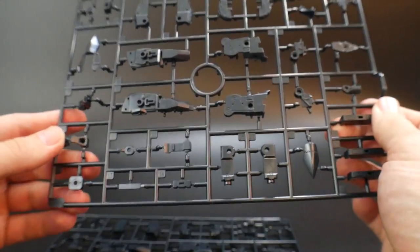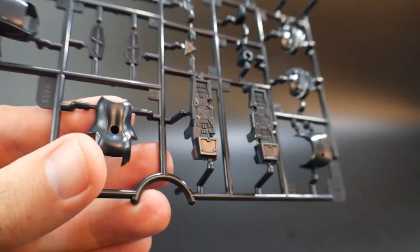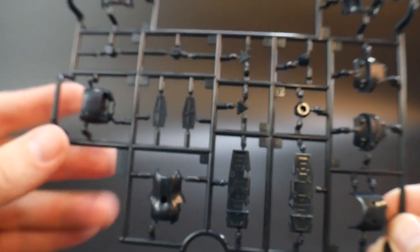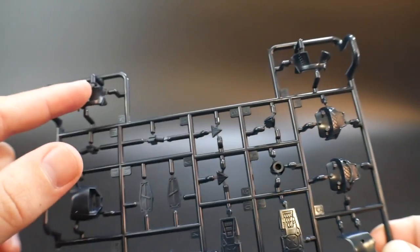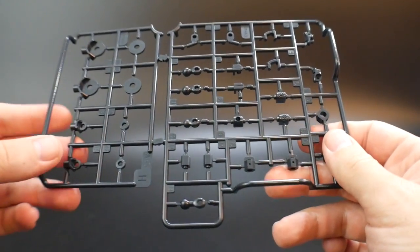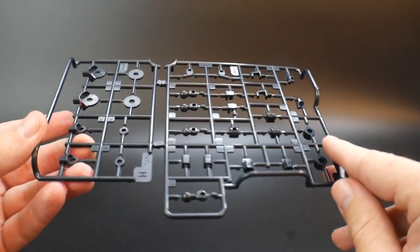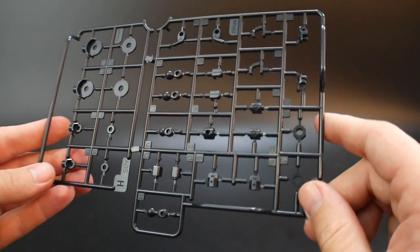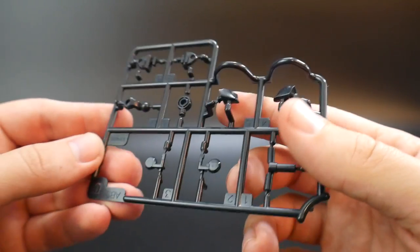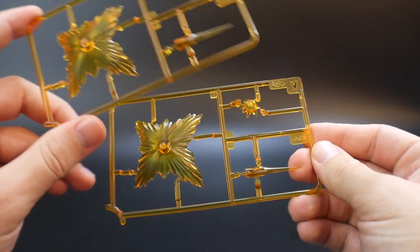Runner I has some pretty nice little armor details etched in — looks good. This is going to be more parts for the torso, maybe the side skirt. Runner H has more black parts — a lot of joints, and more of the backpack accessories. These joints in particular look like they're going to be for the weapons, backpack thrusters, and so forth. Then runner C — more small black parts.